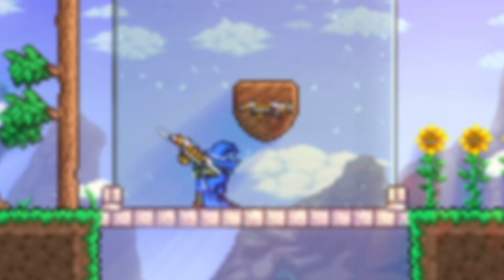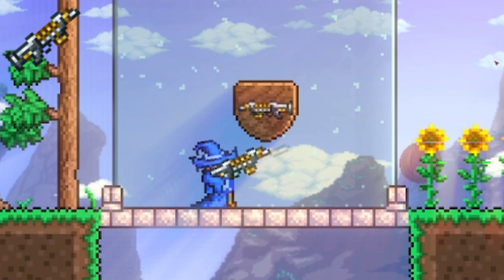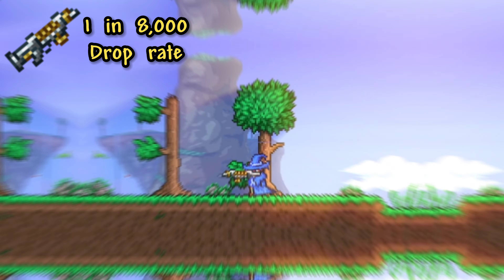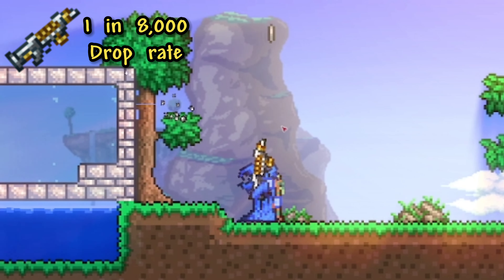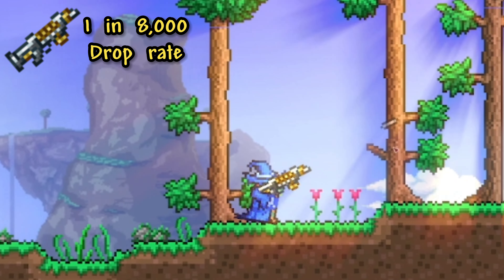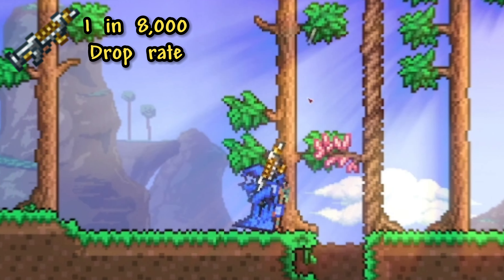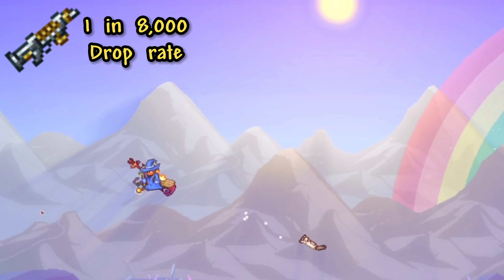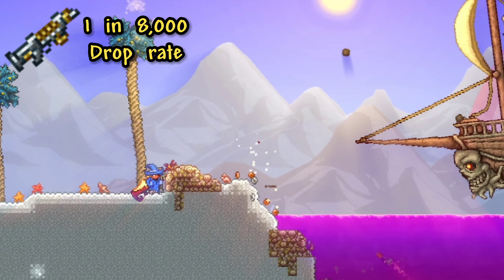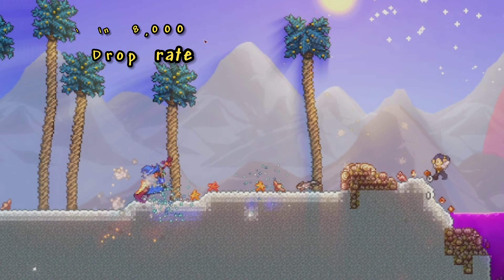Moving on to the second item in this section, we have the Coin Gun, which has a 1 in 8000 chance of dropping from enemies in the Pirate Invasion. Just like the name implies, this is a weapon that uses coins as ammo — it's a pretty solid weapon, but expensive at the same time. This is again another item where you're able to get better drop rates depending on the specific enemy, with you being able to get the Coin Gun's drop rate down to 1 in 400 with the Flying Dutchman.